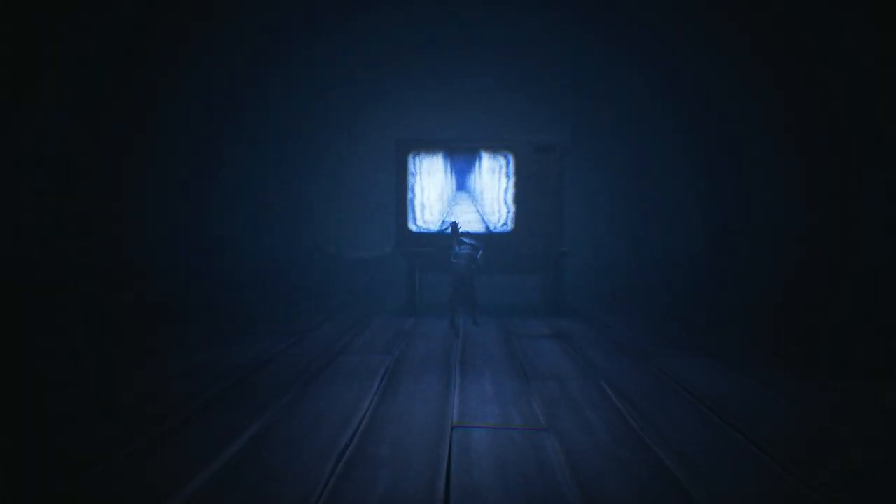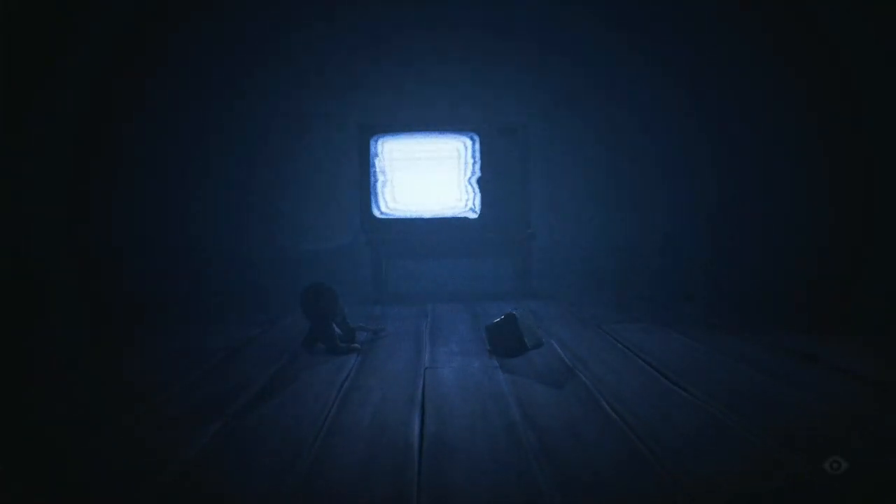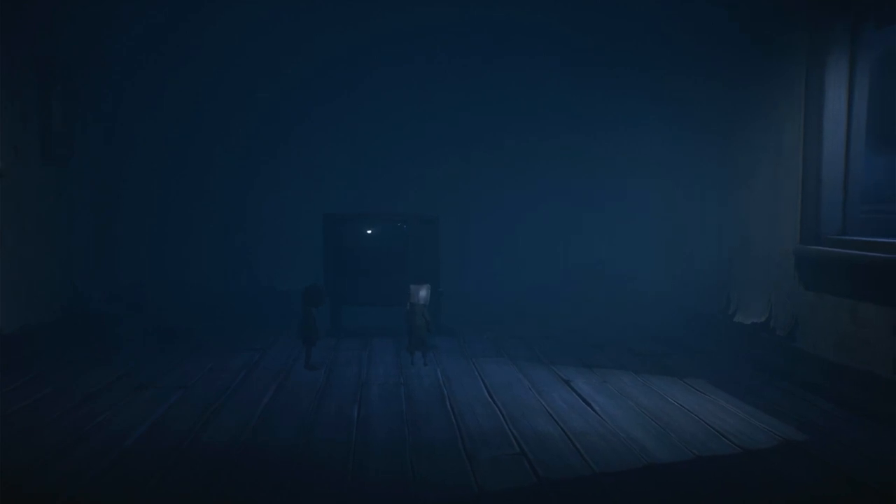As Mono continues his harrowing journey, he persistently endeavours to utilise televisions as portals, yearning to breach the elusive hallway from his haunting dream. Yet each time he inches closer, the unnamed character intervenes, pulling him back just before he reaches the mysterious door. This peculiar struggle between Mono and the dream's beckoning passage unfolds as a recurring theme.